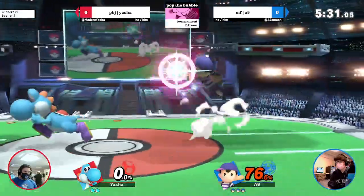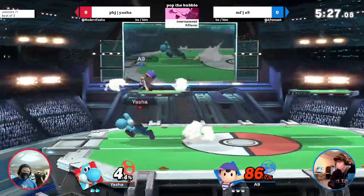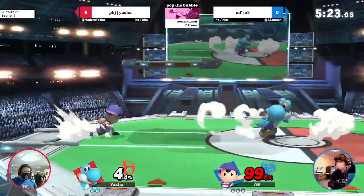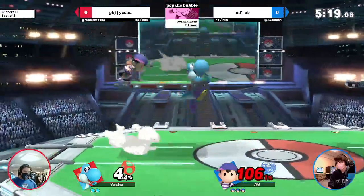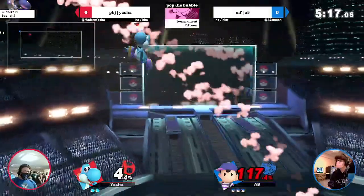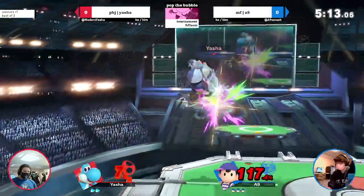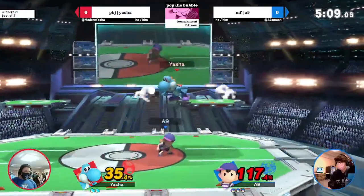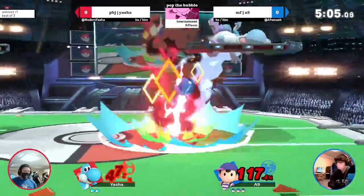All of his tilts are super unsafe on shield — even down tilt if it's not max spaced. At least with down tilt he's low to the ground. That egg on the platform — you have to be ready to react to the no-tech and up smash. It's a really easy up smash if you can react. Right now A9 is just covering all this space, keeping him in the corner.